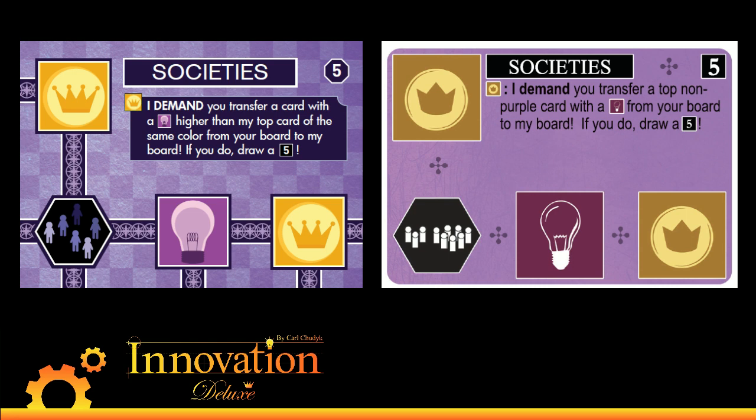The ability to tech up is one of the most fun things in Innovation, but if you're stuck in the lower ages, you need cards that let you sneak back in. Cards like Societies and Banking that grab a card from your opponent are totally those cards. This gives Societies a little more teeth and takes away the non-purple restriction, so Societies can even cover itself up with somebody's Democracy or Empiricism.